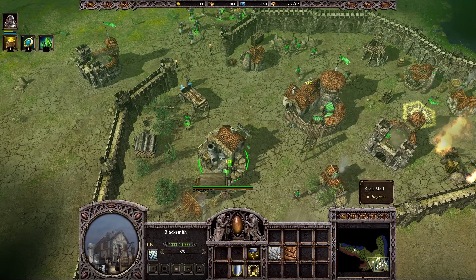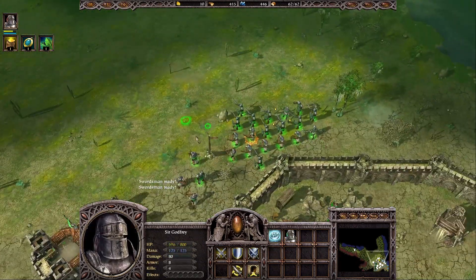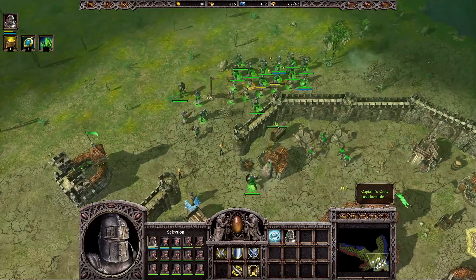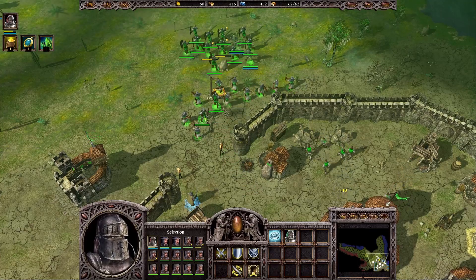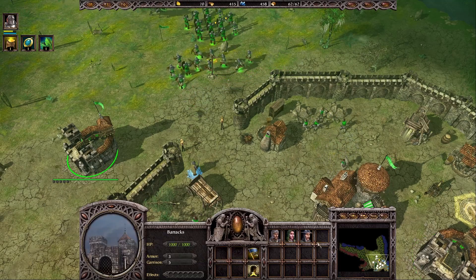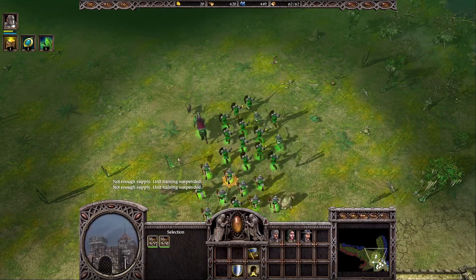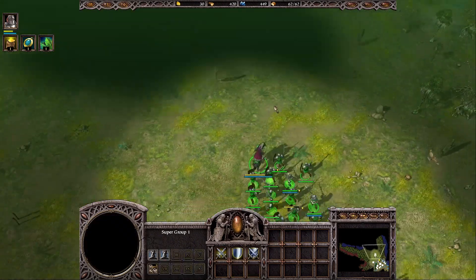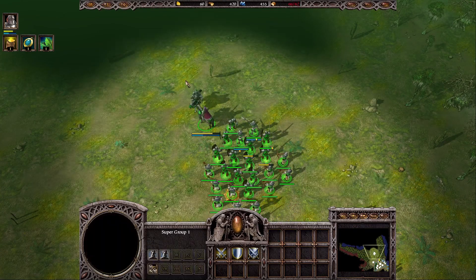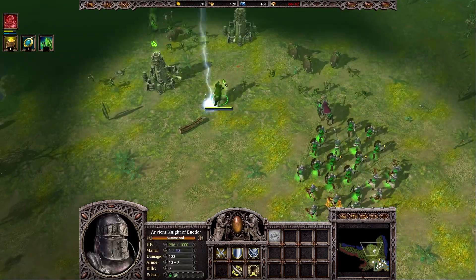I'll just make one more armor upgrade for my swordsmen and then we can attack. We have more than 15 melee units, so let's add the extra swordsman to the group with our ranged units, and keep producing some more crossbowmen. Now we'll attack - the first thing you want to do is summon the Ancient Knight of Enedor, send him in first to tank the damage because he is really durable.